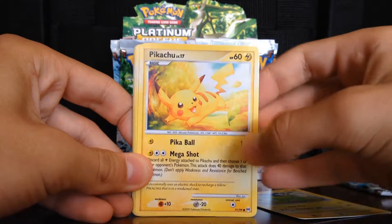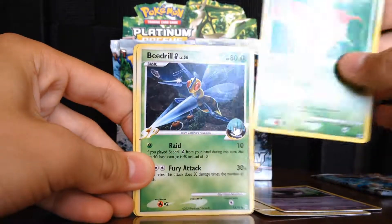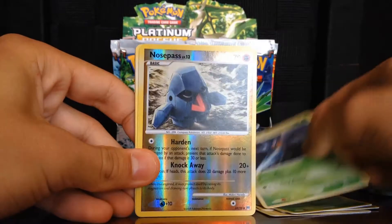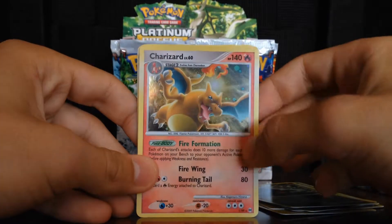Electrike, Pikachu, Gastly, Burmy. The reverse is a Beedrill, here's the reverse - a Nosepass. And the rare is... oh my god, Charizard Holo!